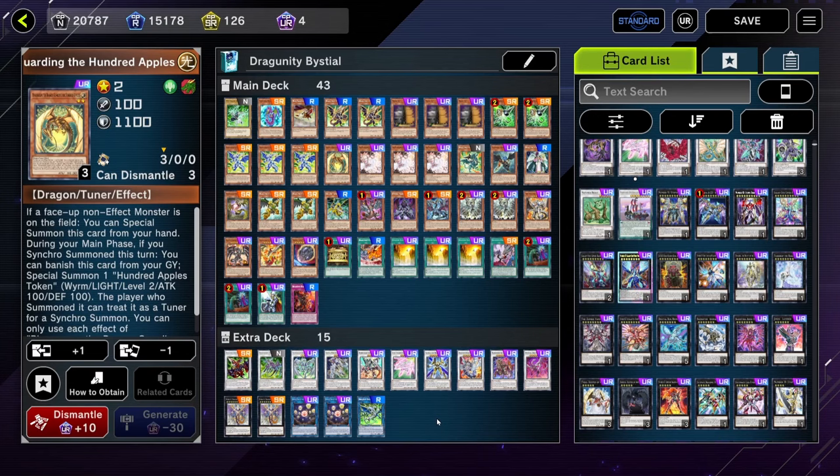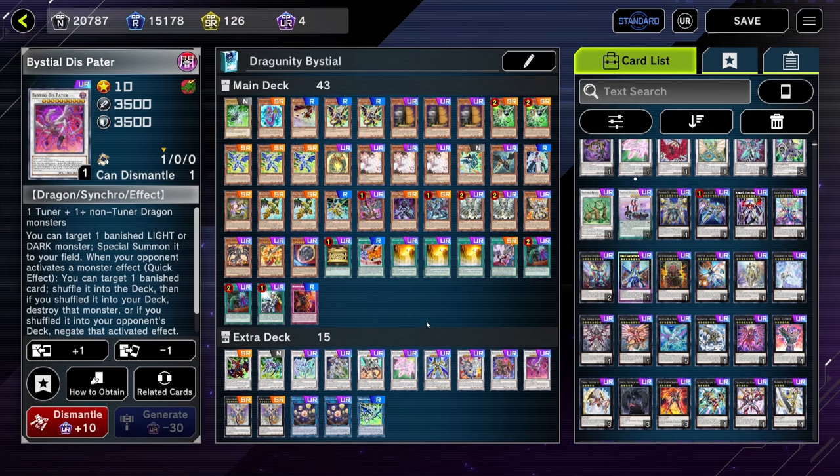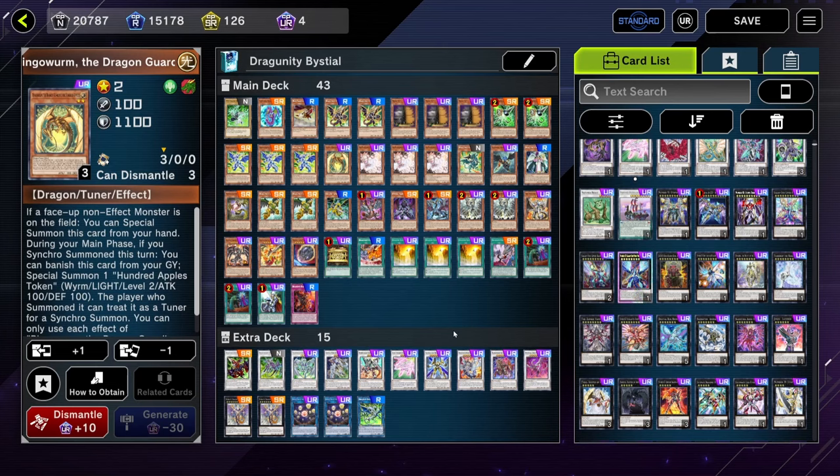Hello everyone. So finally we have access to more support that we can use in Dragunity, and this new support comes in the form of Ringo Worm and Dispatter. This is a huge deal for Dragunity because for the longest time we were playing from behind — our decklist was really outdated for the current meta and the current power creep of the game, but finally we're starting to catch up. So what do these two cards add to the deck and how does this change the combo? I'm gonna try to answer these questions in this video, and we're gonna start with the decklist itself.